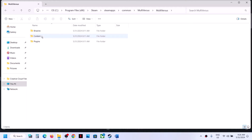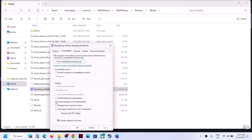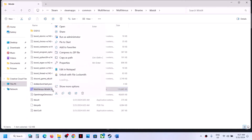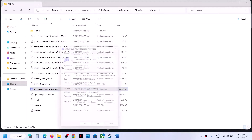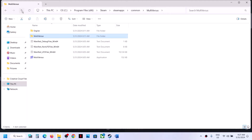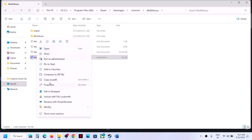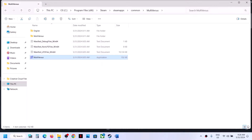Still not working? Put a check on Disable Full Screen Optimization, hit Apply and OK, then launch the game. Also open the MultiVersus Binaries/Win64 folder and do the same thing there — right-click, Properties, check Run as Administrator, try Windows 8, Windows 7, and Disable Full Screen Optimization in sequence. If none of these work, uncheck all those boxes, hit Apply, OK on both exe files, and follow the next step.